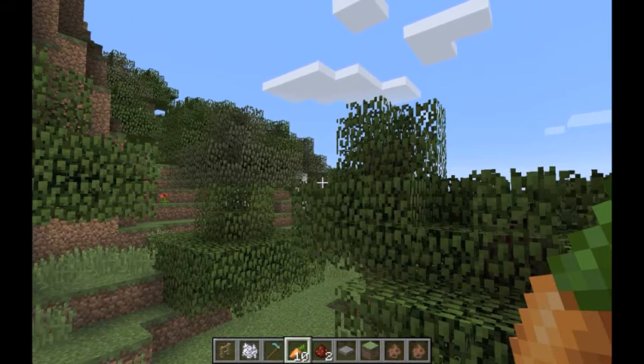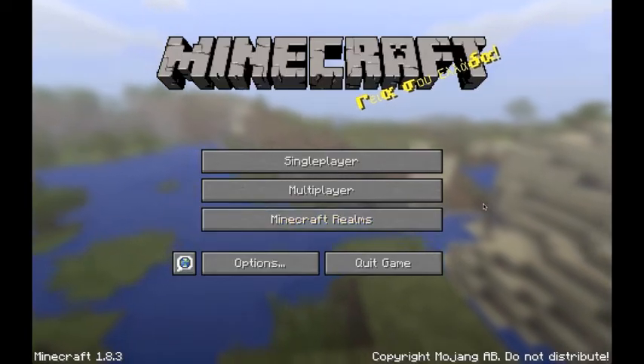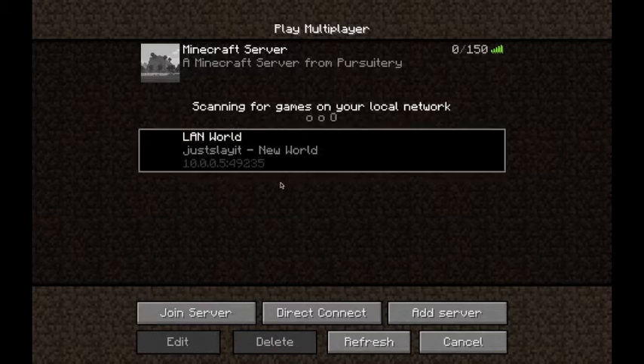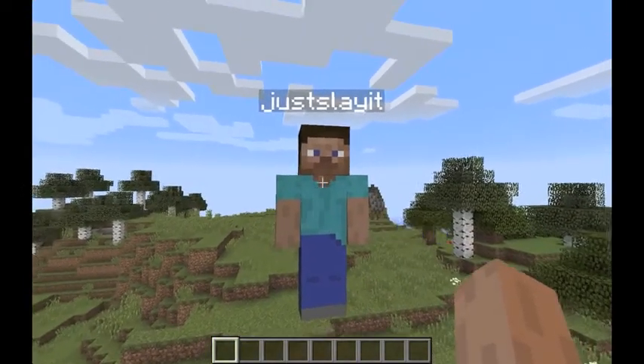For others to connect to the same world, they must start the game and go into Multiplayer mode. So for other people on the network, you click on Multiplayer. You'll see that the game is scanning for others on the local network — in this case it's finding the LAN World. Once you're ready to join, click Join Server, and now you're in the same world.